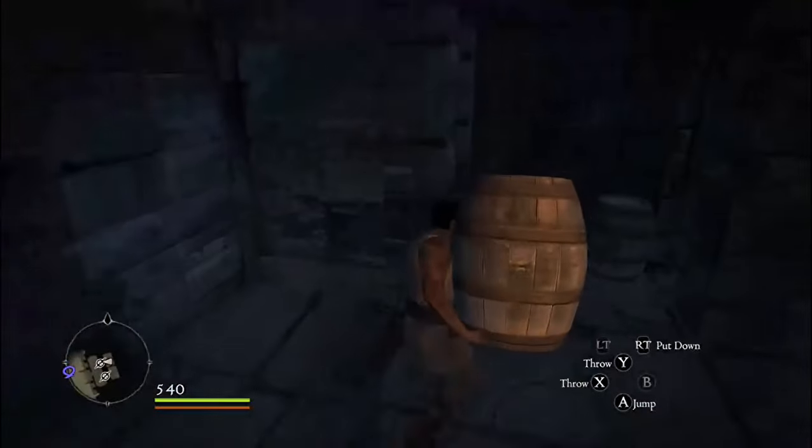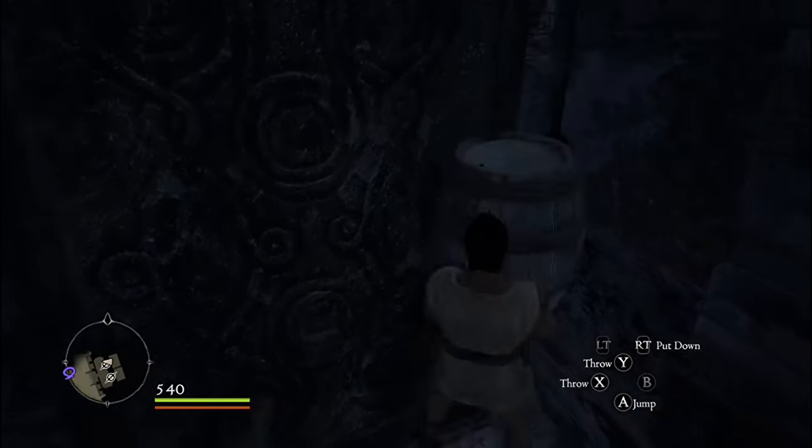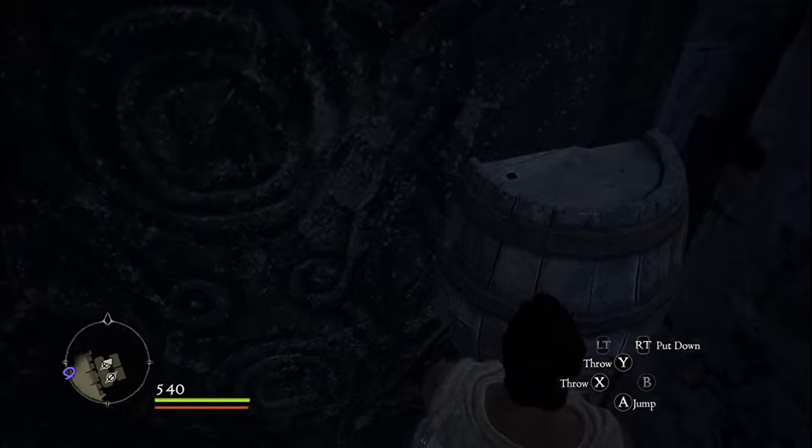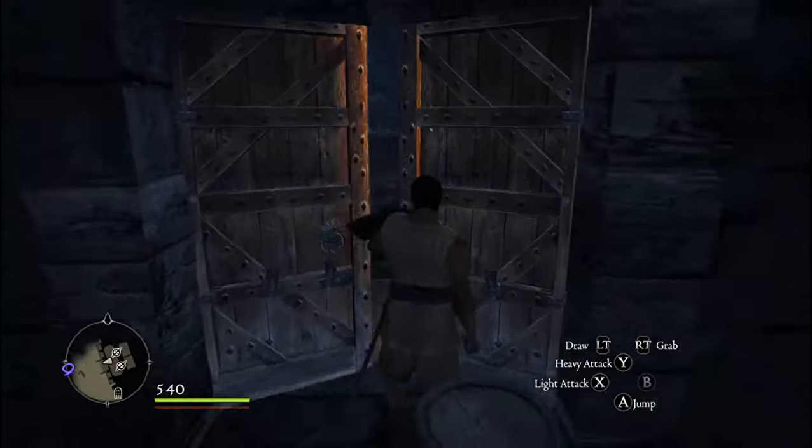If you happen to break all the barrels, just save and quit and reload the area and the barrels will come right back. So it's impossible to be stuck in this room forever. Now there are actually two other doors we can go to.